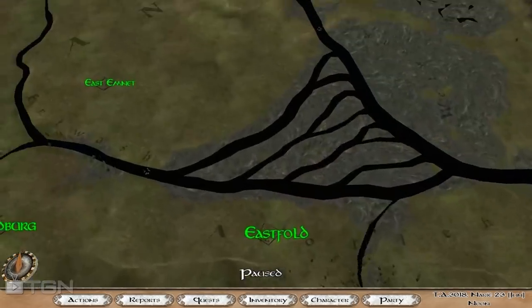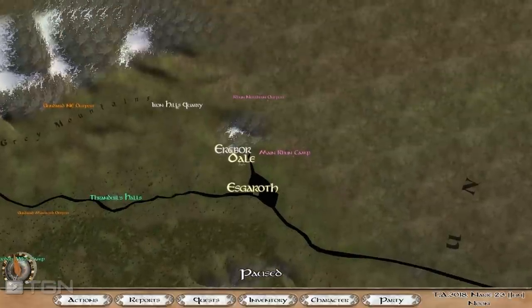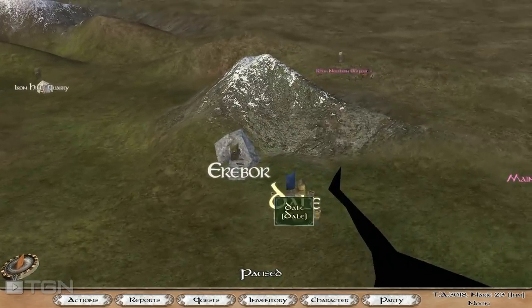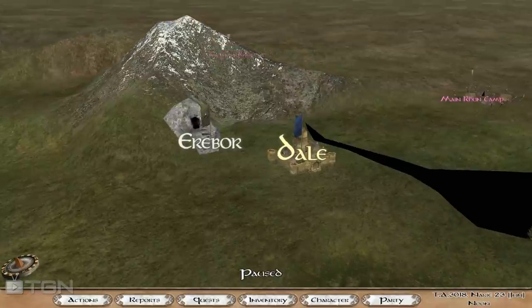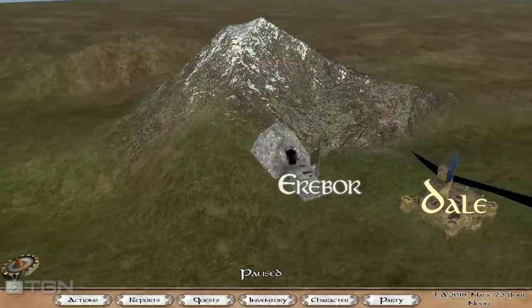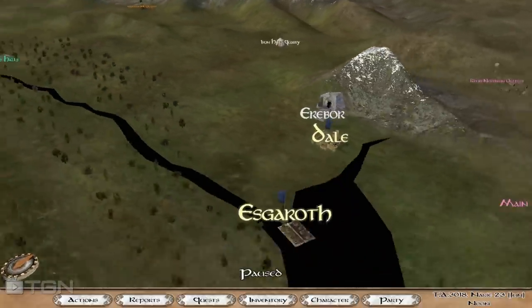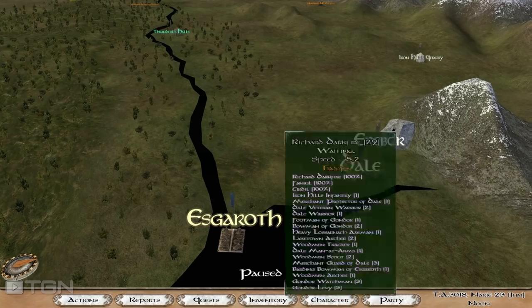That's Minas Tirith. As you can see, the map is monstrously large. I started up here because I wanted to have dwarves on my side as my foot infantry. You've got Erebor here — this is a dwarven stronghold — the Men of the Dale, and the Men of the Lake. The side you choose changes how strong your starting faction is and what your character looks like.